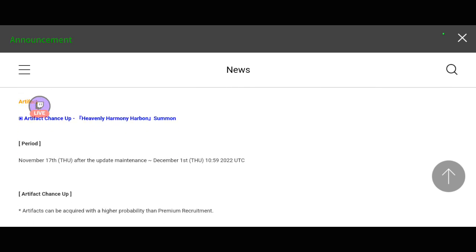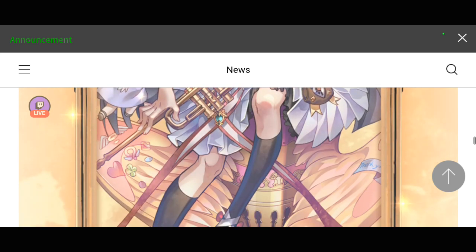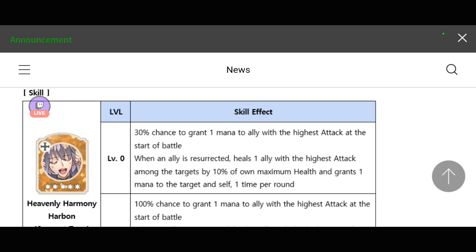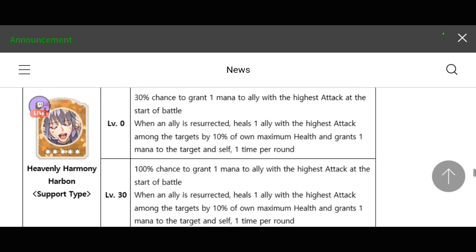We have another re-banner for the Heavenly Harmony Harbon artifact. This is an orange Fate Core and it is for support type heroes. The skill effect for this artifact is a 30% chance to grant 1 mana to the ally with the highest attack at the start of battle. And when an ally is resurrected, heals 1 ally with the highest attack among the targets by 10% of own max health and grants 1 mana to that target — 1 time per round. At level 30, it becomes a 100% chance to grant 1 mana to the ally with the highest attack.